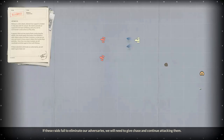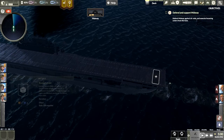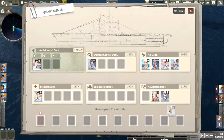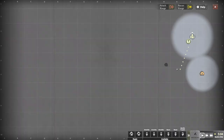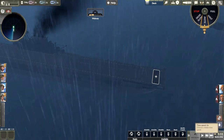Once the ships have been located, we will coordinate airstrikes against them with Midway. If these raids fail to eliminate our adversaries, we will need to give chase and continue attacking them — they must be destroyed by whatever means necessary. Okay, this time I know what I'm doing — kind of. Let's get these guys over here first of all. We're going to go into engineering and go half speed.